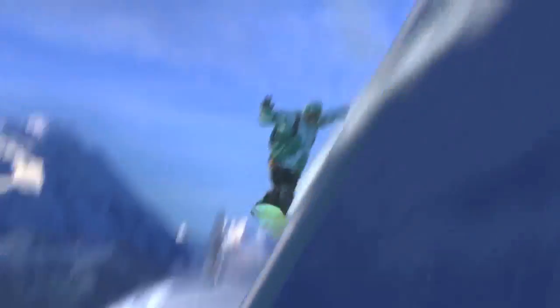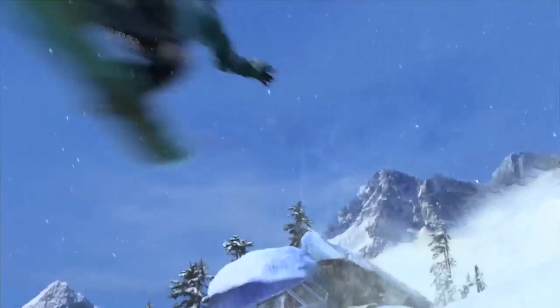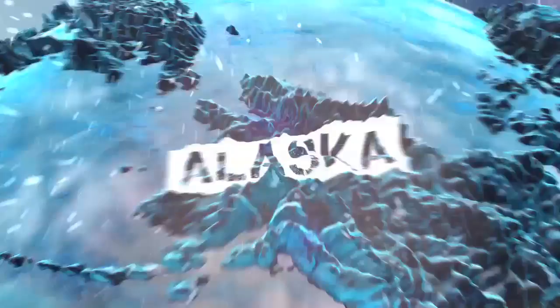What we're going to look at here is a very early sneak peek at what one of our levels that we call a Deadly Descent is. This is on Denali in Alaska, and this is the Deadly Descent of snow. If you could imagine how snow would materialize itself as something awful, it's all about avalanche.